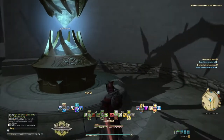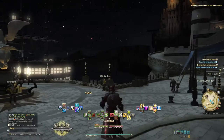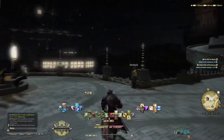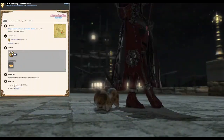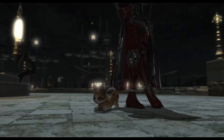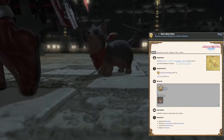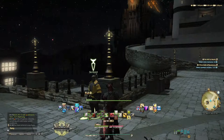Next up we have the quest Like Cats and Dogs, and this one actually opens up two quests where you can get two minions. The first is a reward from Curiosity Killed the Curl where you have to save a cub, and the second is Man's Best Friend where you have to find and rescue a puppy. At the end you will have two brand new minions to show off. You can start this by going to Elpor in Western La Nosea.